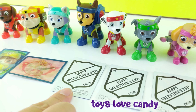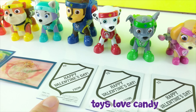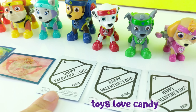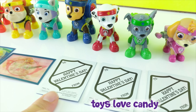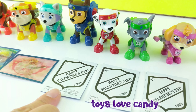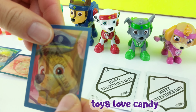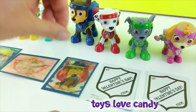Let's see who's underneath the third card. This pup has a pup pack with a net in it to help catch anything that falls. This pup also uses spy gear to track missing people and animals. If you guessed Chase, you are right!